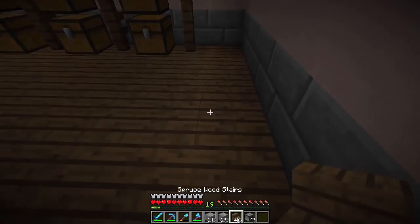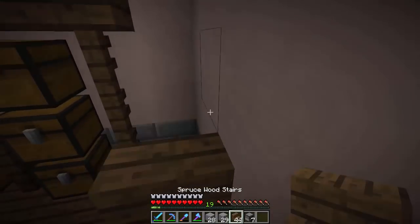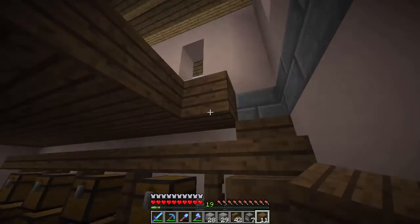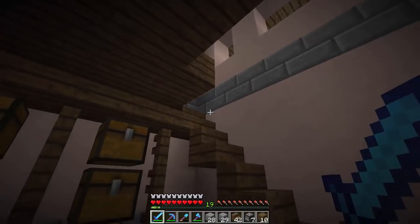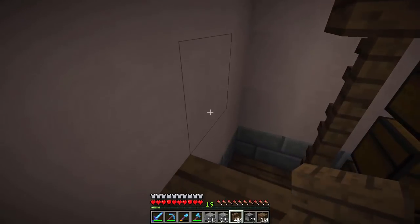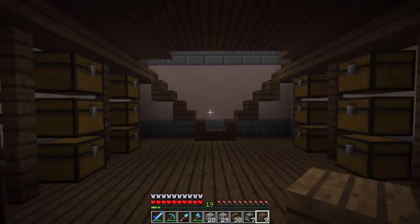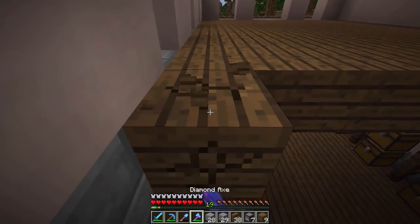We're going to use the spruce stairs and just kind of build up. I think we're going to make it one stair wide instead of two. We should add spruce flooring as well. Actually, let's just continue building these stairs — sometimes when it comes to building, I can say random stuff that doesn't make sense. But look at this — I think this is kind of cool. It looks different. I've never done this before where it's just two stairs, so I can choose which way I want to walk up.